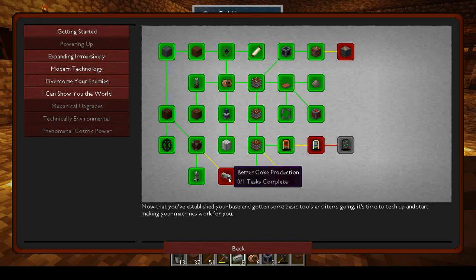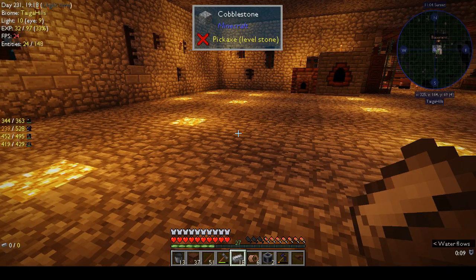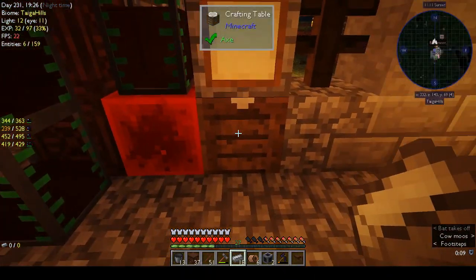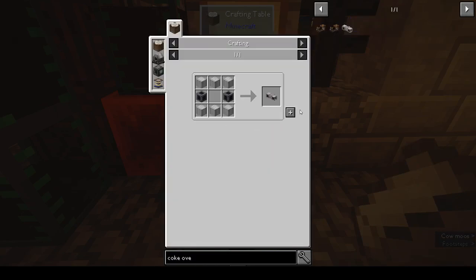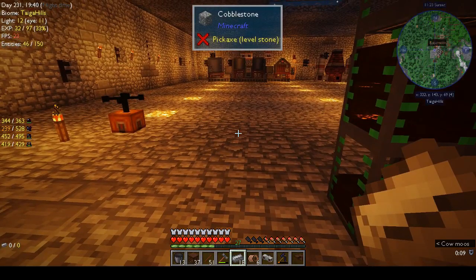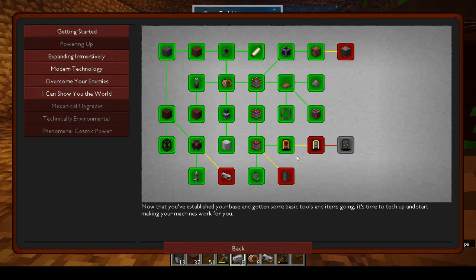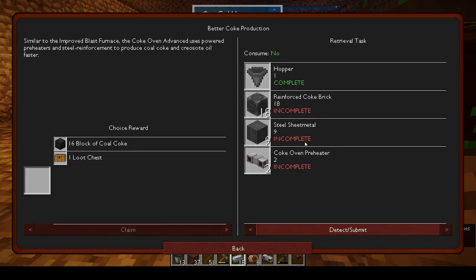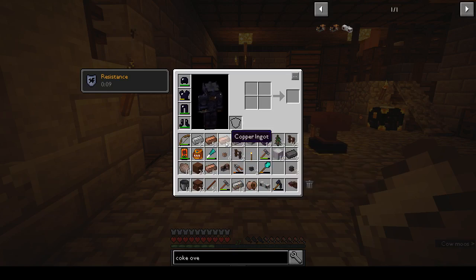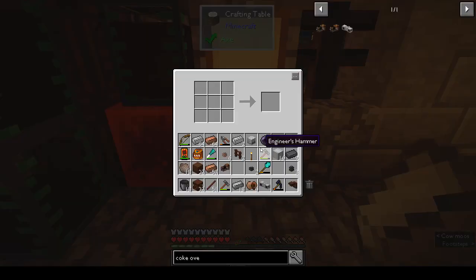Today's goals are: better coal production, coke production, and the transformer if we can. I just made some external heaters to make the coke oven preheater — I need two of those. For better coke production we need two coke oven preheaters. We have copper, so where are my wire cutters? Does it have to be in a three by three crafting grid?